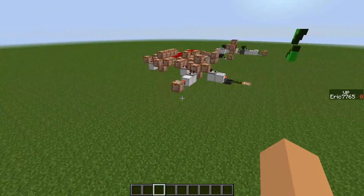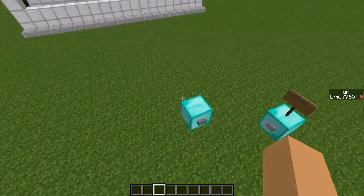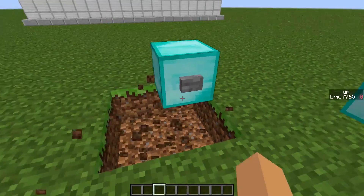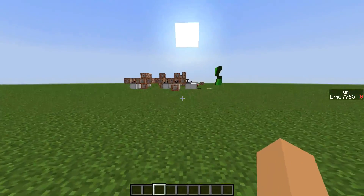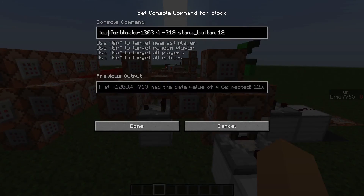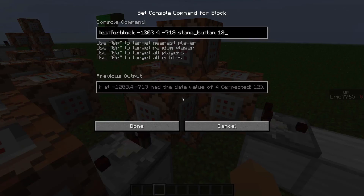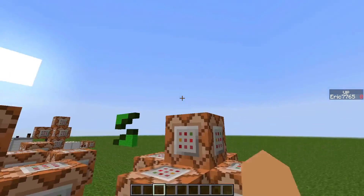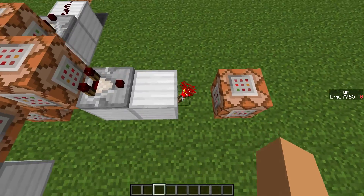I won't go over every command block, I'll just show you what happens. When this button gets clicked, there's actually nothing under it or around it. There's a testforblock right here — it tests for block and then the coordinates right there. It just tests for a stone button that has been pushed. And this is just the set block clock.